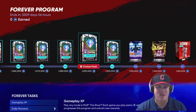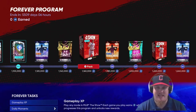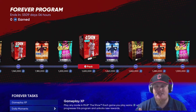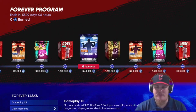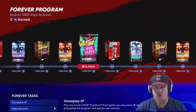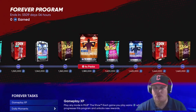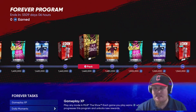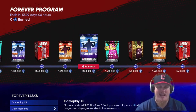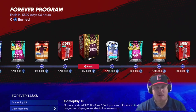Then we continue with Headliners Sets 26 and 27, some Ballin' packs, and then just groups of packs in the final stretch. You have a chance to earn 200 Show packs in this program, 50 Ballin' packs — Ballin' Is a Habit or Ballin' Out of Control — and one pack from every set of Headliners along the way. This program is going to be a very long haul — it ends in 5,509 days, giving you a ton of time.